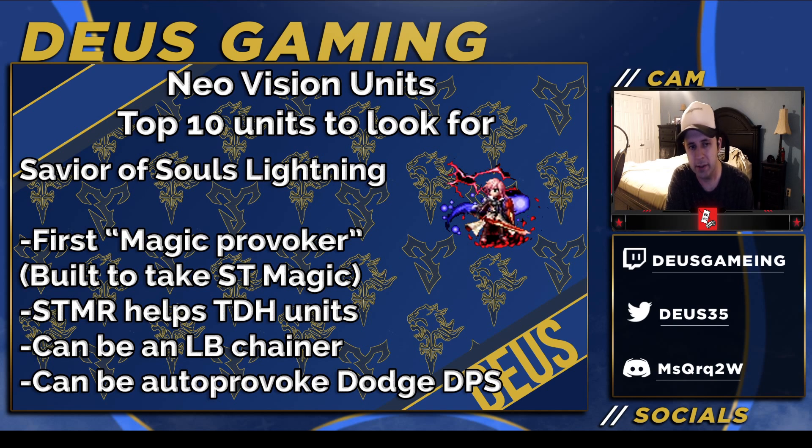Finally, we have Savior of Souls Lightning — I'm calling her the first magic provoker, though that's not official. She's built as a tank for single-target magic. Her steamer helps out TDH units with the 5x cap — equip it to her and she gets the 6x cap. Disclaimer: this does not work on true dual wield units that already have a 6x or 600% cap, like Reagan. It only helps units going from a 4x to 5x cap, not beyond 600.